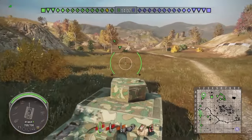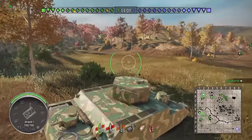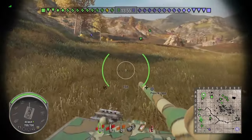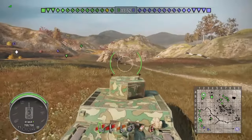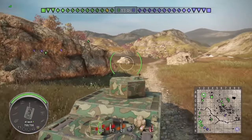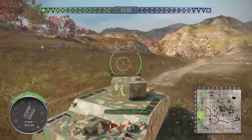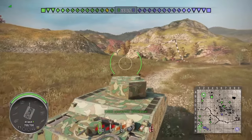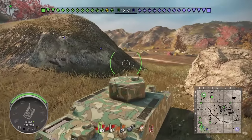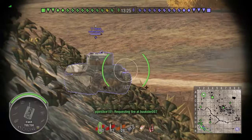I'm going to work my way down the western side of Great Wall - what a lot of people call the back, considering the part with the village as the front. There's normally a decent push from both teams around this corner. Usually the heavies come this way, while mediums and some tank destroyers go through the village and up around the hill on the north-eastern side near B0. Anything with good gun depression can do well up there.